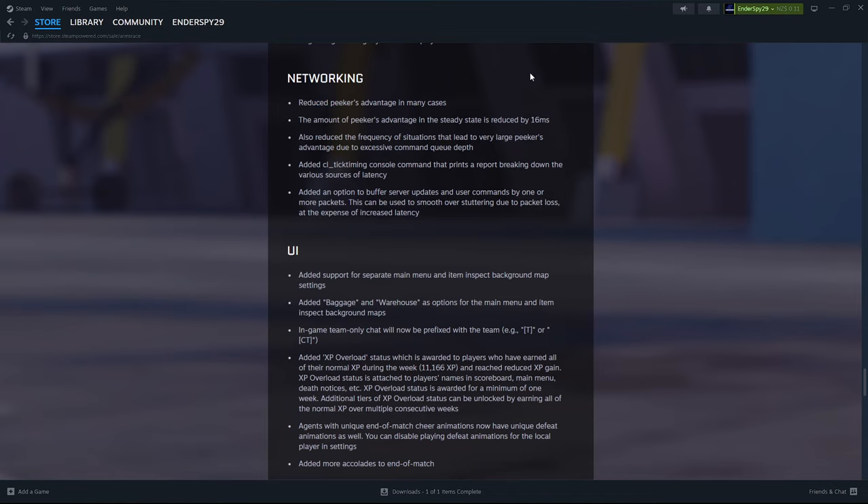Reduced peeker's advantage. They tried to reduce peeker's advantage in a steady state — they've reduced it by 16 milliseconds, very nice. They've also reduced the frequency of situations that lead to very large peeker's advantage due to excessive command queue depth — I'm not sure exactly what that means, maybe spamming A and D.